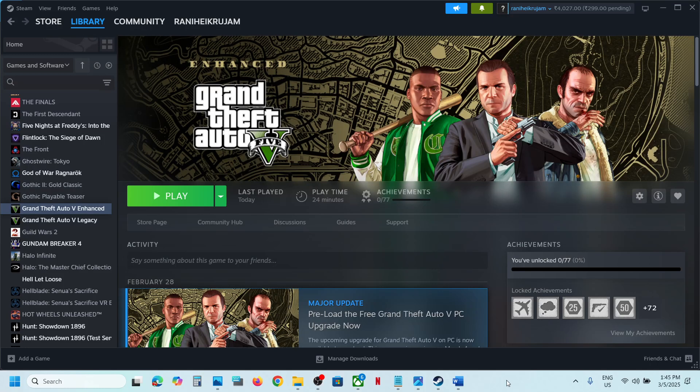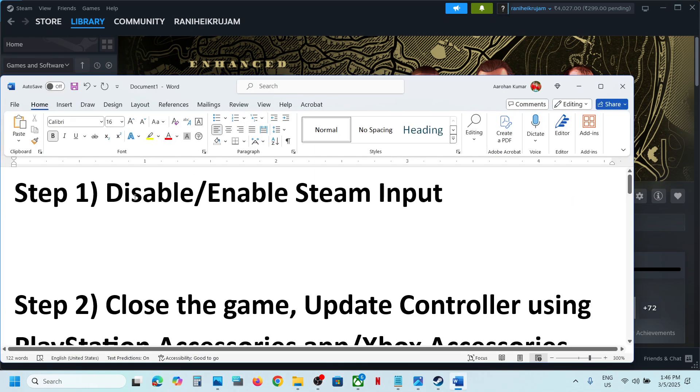Hello guys, welcome to my channel. Today in this video I'm going to show you how to fix when a controller is not working with a game on your Windows computer. The first step is to disable or enable Steam input.